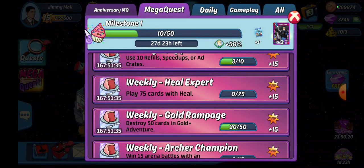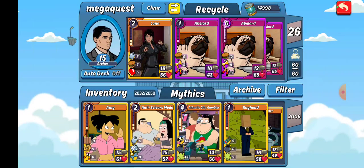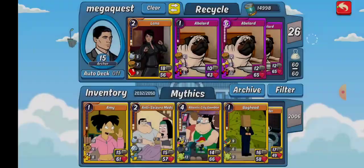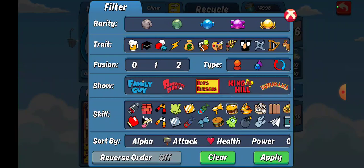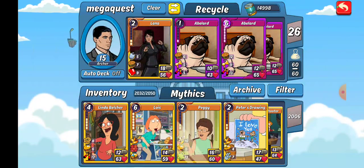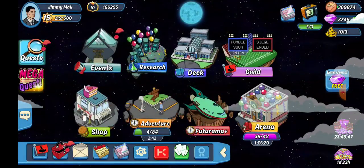Weekly Heal Expert: play 75 cards with heal — that's the hamburger icon. Go Bob's Burgers, so we'll go with Lana right there. That middle icon restores health to another damaged card. If Lana is the only one that's damaged it doesn't help because she does not heal herself. Also, not to be confused with the golden hamburger which heals all — that does not count towards your regular heal. Just the regular hamburger icon.